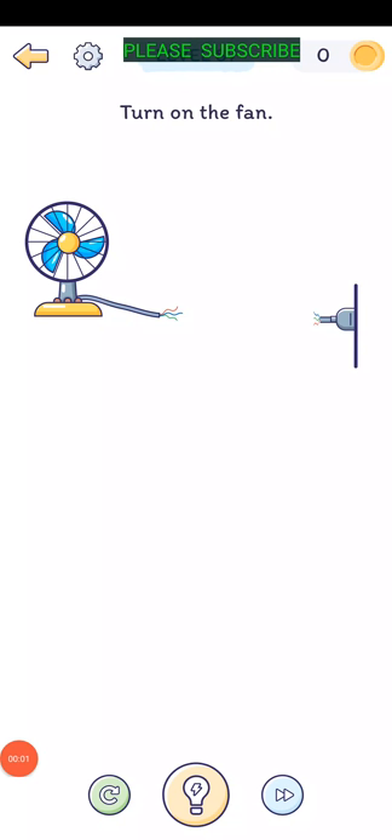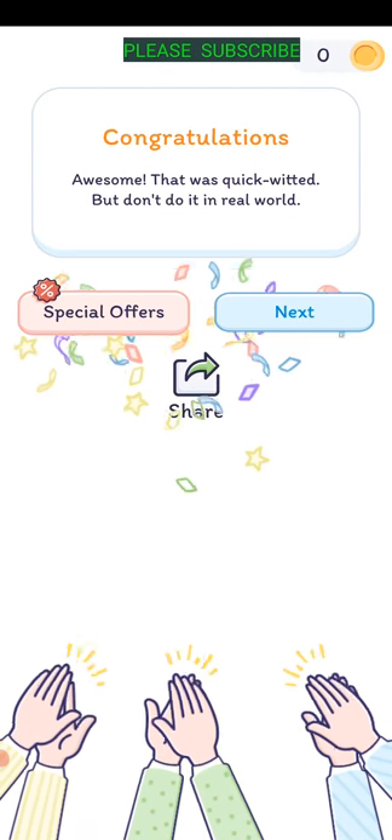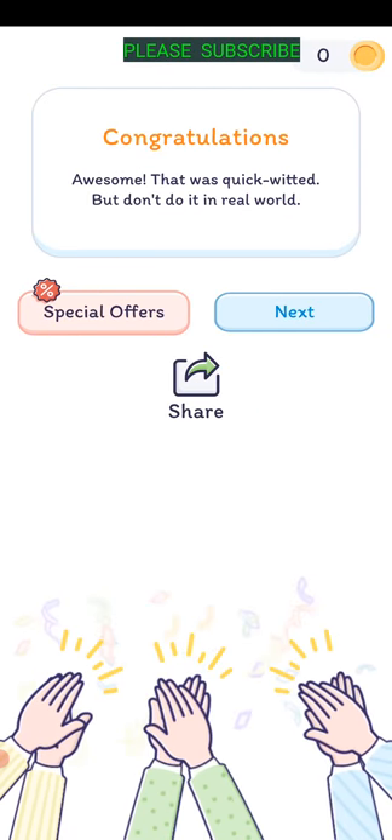Level eighty-six: turn on the fan. Put one finger on one end and one finger on the other. Stretch that cord over and then put your fingers on the ends to plug it in.